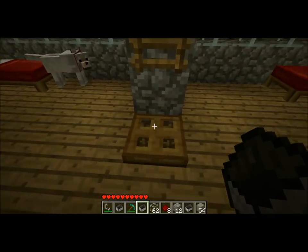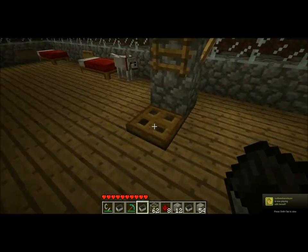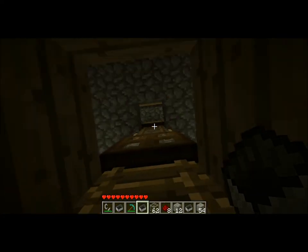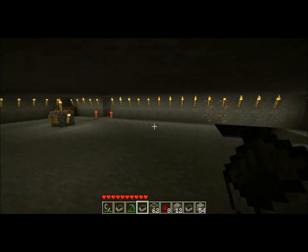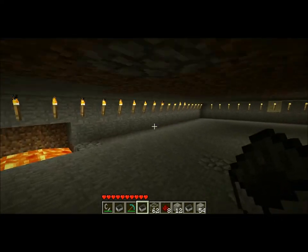Should I go upstairs or downstairs, Kyle? What do you think? Let's do up first. Actually, do down. Okay, down first. So now we're in our basement slash — I don't know if it's even going to be a physics lab. I don't know if we have enough space. But it's here and it's nice and bright.